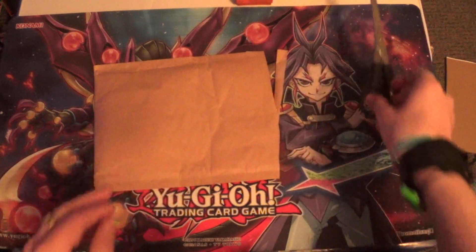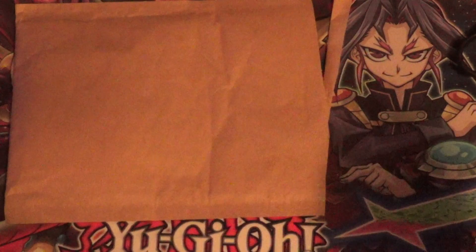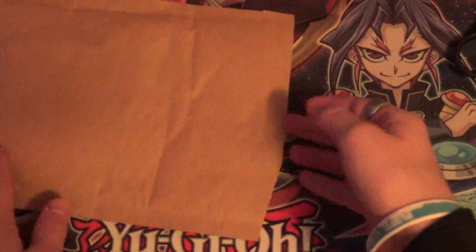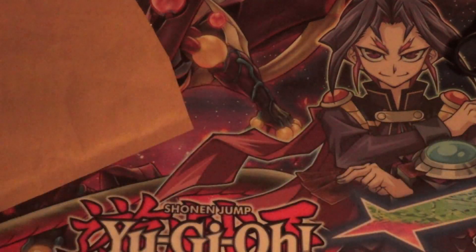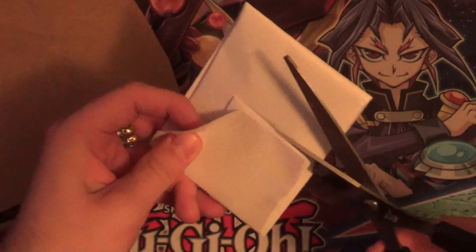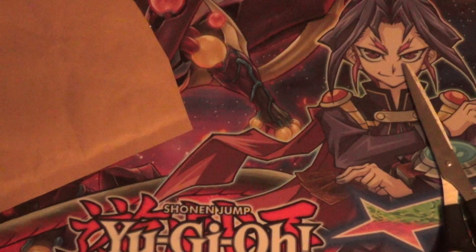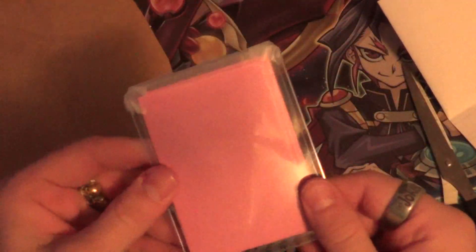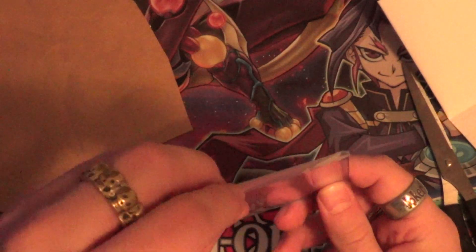I'm just going to cut these off and zoom in a little bit. The people I've been messaging in my group chat probably know what these are. They're in a little white thing. They actually have tape and everything — this is super official. They're all folded up in here, like wrapped. So here they are.